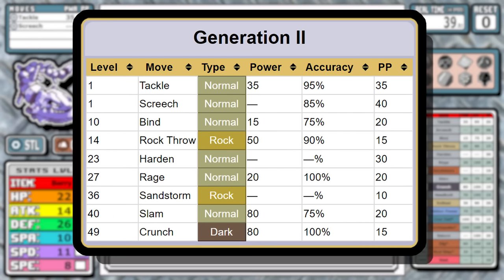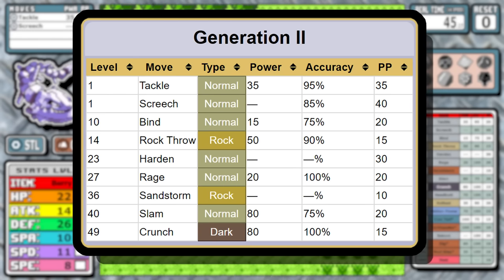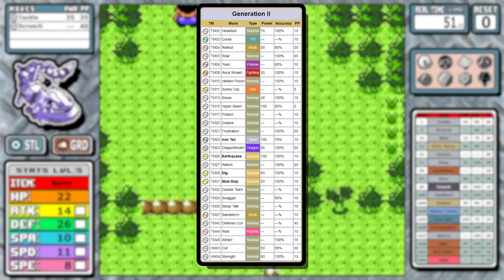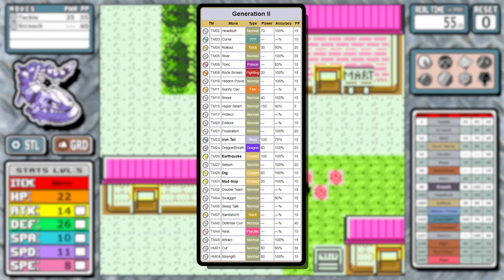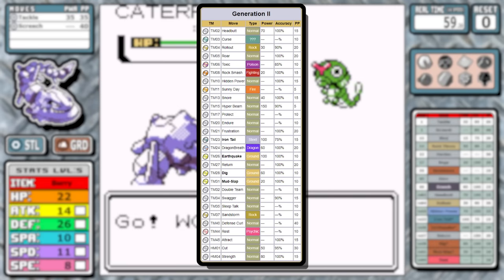This isn't Steelix's only upfront problem — the most worrying thing is going to be this learnset. I'm going to make a bold statement: this is worse than Onyx's Gen 1 learnset, and that's kind of hard to do. The most notable thing is just the lack of STAB moves, specifically Earthquake. As for the TMs, it's even more limited — Iron Tail has STAB but it's not reliable. Outside of a STAB Earthquake and the Gen 2 staple Return, you just don't really have that much to work with.